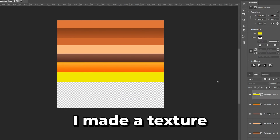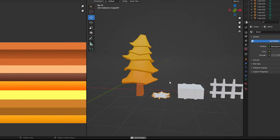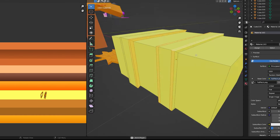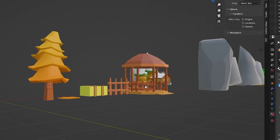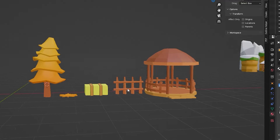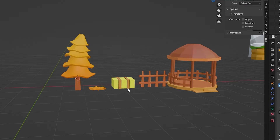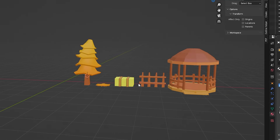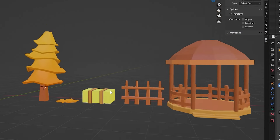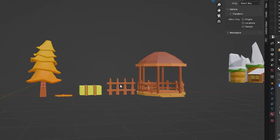Once I was done, I made a texture and started coloring them. I'm done coloring this fall asset pack and it actually looks really good. There are going to be more trees — I'll still recolor them — but these are all the new assets I'm going to add, and let me import them into Roblox Studio.